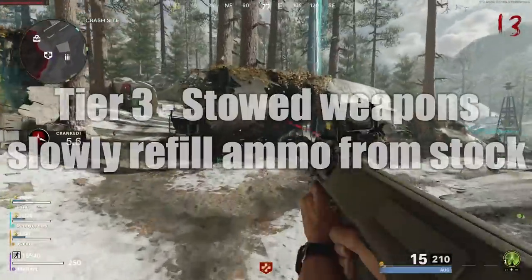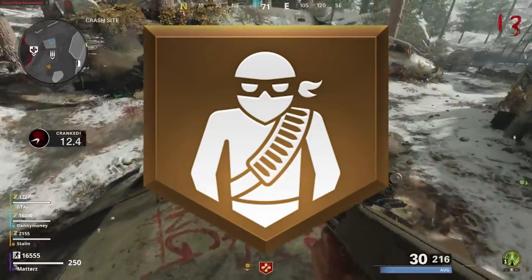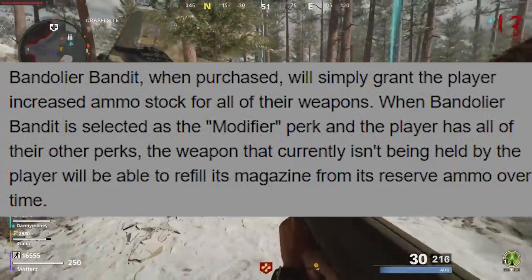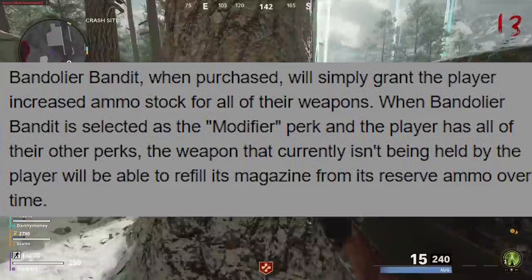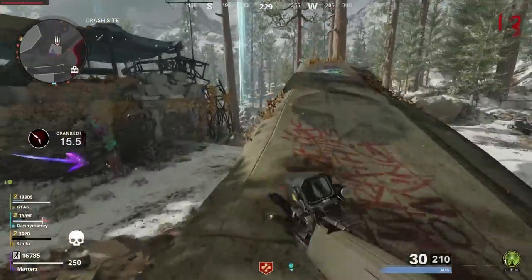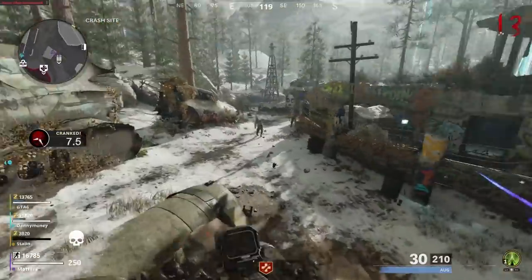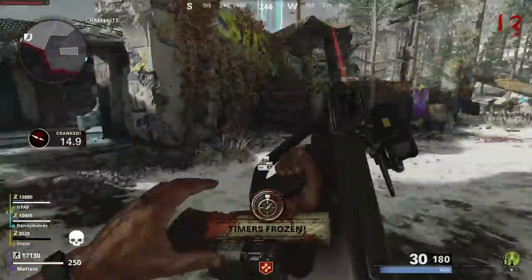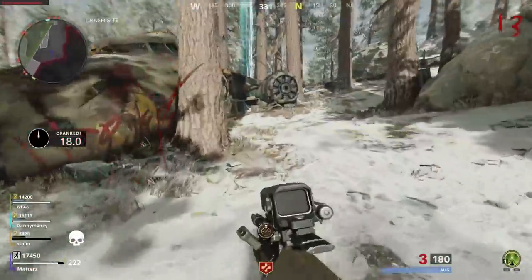Tier 3 of Mule Kick in Cold War Zombies: stowed weapons slowly refill ammo from stock. This is a feature we saw back in Black Ops 4 Zombies from the perk Bandolier Bandit, which granted increased ammo stock for all weapons. When selected as a modifier perk with all other perks purchased, the weapon not being held would refill its magazine from reserve ammo over time. We don't get the increased stock part in Mule Kick's Tier 3, but at least when you switch back to a weapon, you'll have a decent amount of ammo in the mag — so you don't have to reload mid-fight and risk going down.